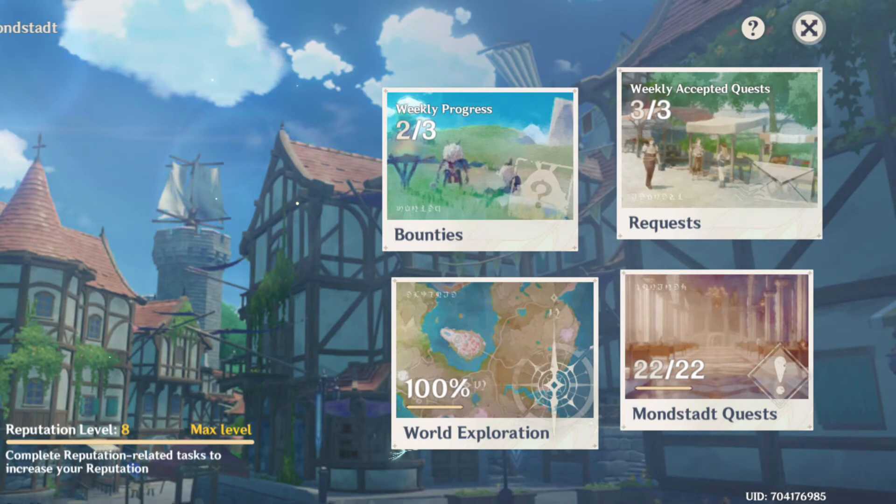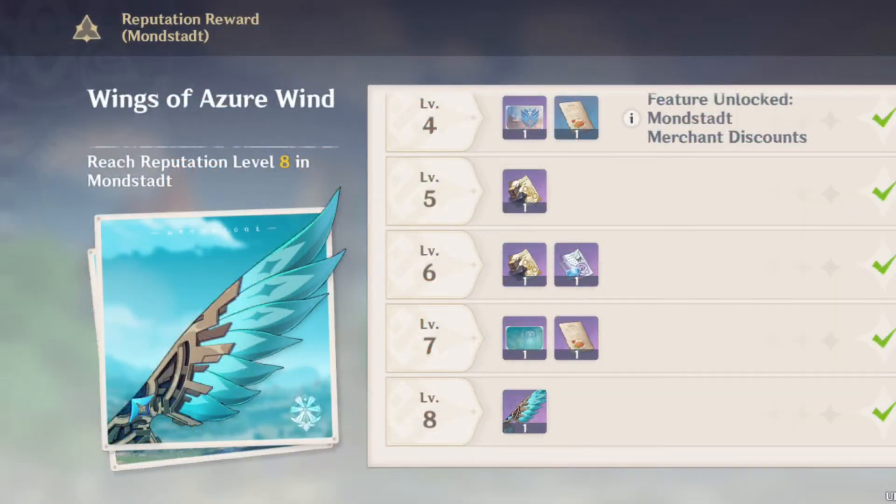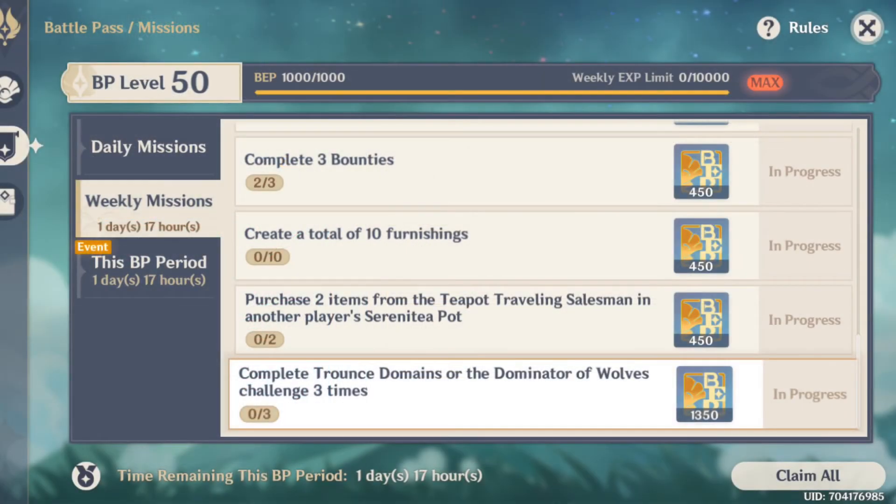There's going to be a new Inazuma reputation system, so on Monday the 18th of July, do not do your requests or bounties — save them so you can get rewards for Inazuma faster. That's only if you've maxed out both Mondstadt and Liyue reputation. If you haven't, you may want to get those wings first. Also on Monday, do not do your domains or weekly bosses right away — save them for after the update so you can get battle pass points faster.